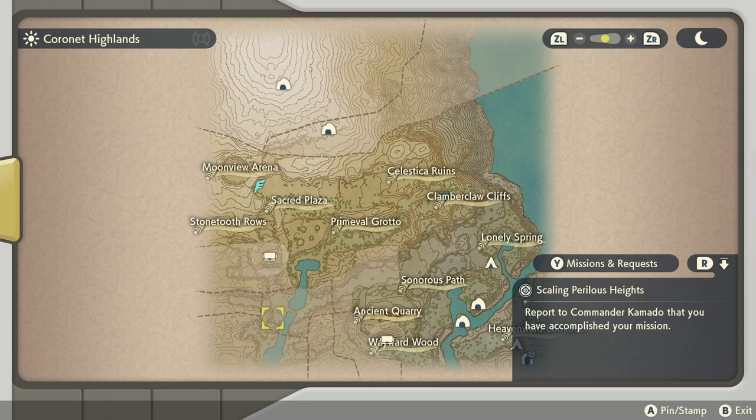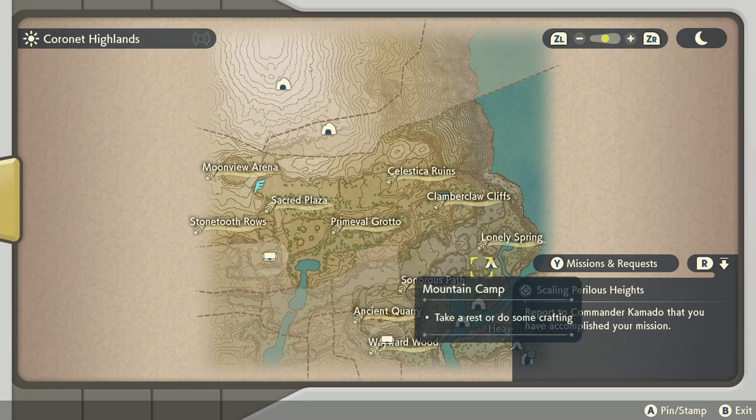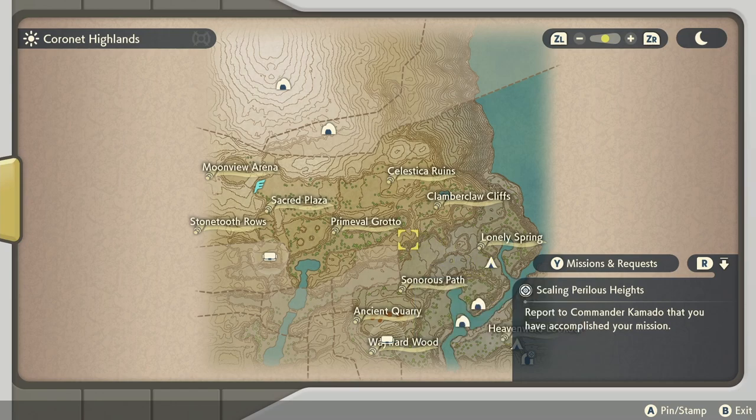Then you're going to run south all the way down through here and look for it in the Clefairy and Clefable spawn area. If it's not there, you're going to have to go back to one of the camps, return to the village, and then come back and fast travel over here — repeat that in order to get the whole area to spawn back in.